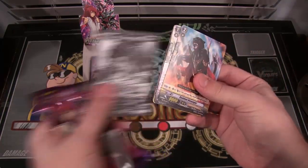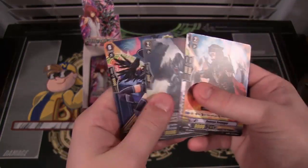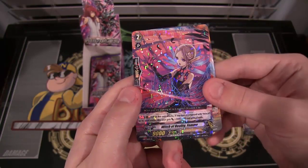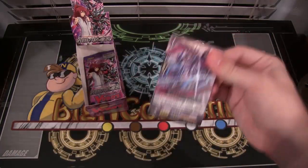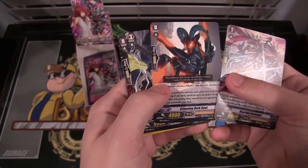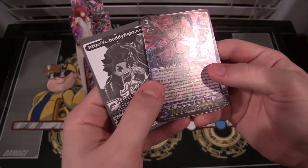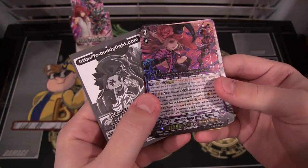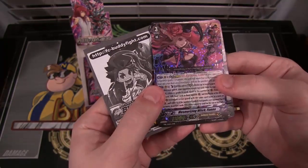I kind of like the evil theme to them - I guess not as evil as Link Joker though. And we have another rare, which is Witch of Reality Femi. So far, two double rares and a bunch of rares. And we have a triple rare - Mesmerizing Witch Fianna. Looks awesome, really cool. I like the way the artwork is on that one.